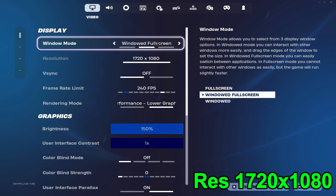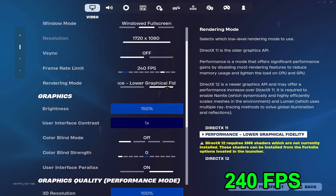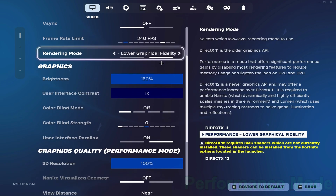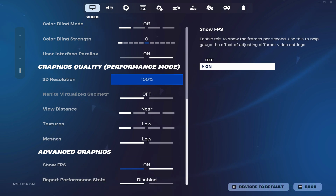These are all my graphics settings. I use Windows Fullscreen, 720x1080, 240fps, performance mode, 120 brightness, view distance and textures are near, and I have show FPS on.